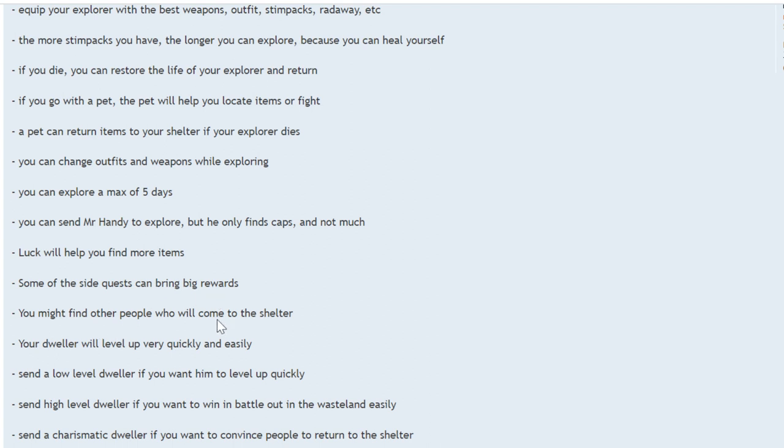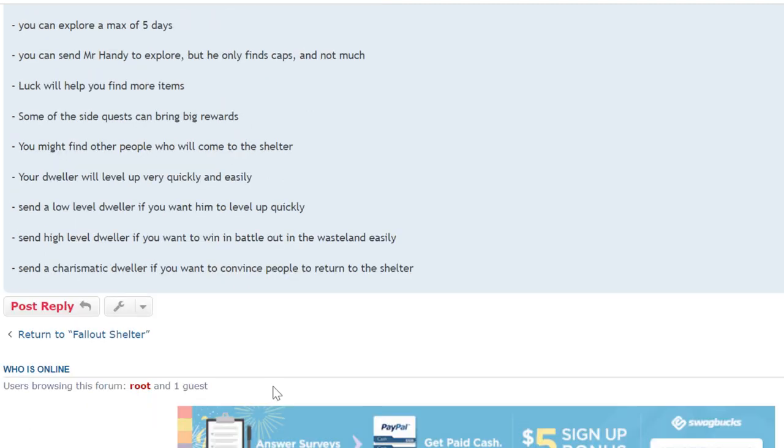You might find other people who will come to the shelter, especially if you have good charisma. Your dweller will level up very quickly and easily in the wasteland — even if you're not playing, they're leveling up automatically over up to five days. Send a low-level dweller if you want them to level up quickly, a high-level dweller if you want to win in battle easily, or a charismatic dweller if you want to convince people to return to the shelter.